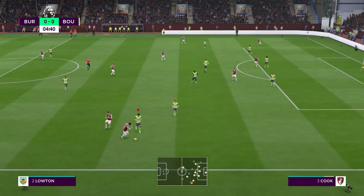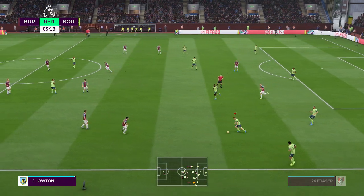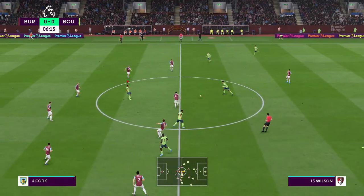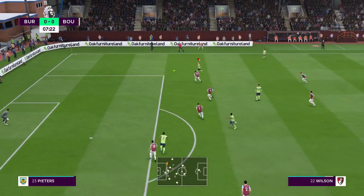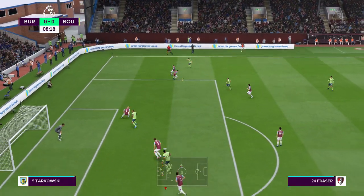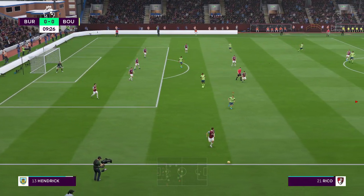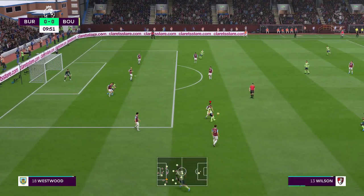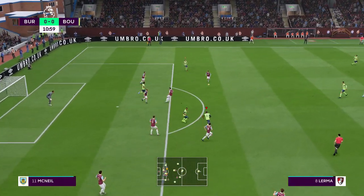He's confident with the ball at his feet, isn't he? He has been pressed there, running the ball out of play. Bournemouth are going to go with this team today. Ryan Fraser plays alongside Harry Wilson in the wide positions. And they've got plenty of goal threat with two strikers in the attack. Adam Smith. And it is a header away and out of play.